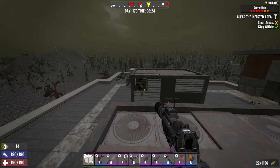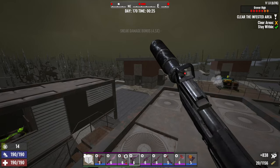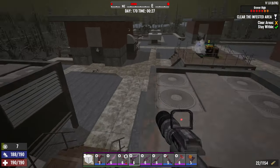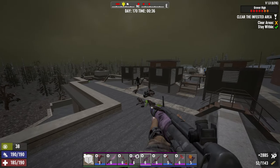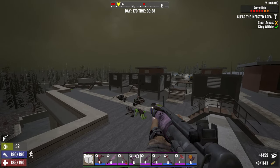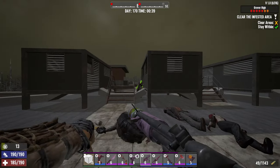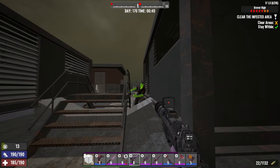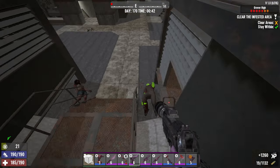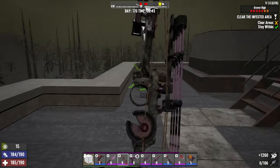Let me clear some of the zombies first. The trigger is going to spawn them there and they will run to you like this. Now clear all of them — as you can see they don't have that many zombies so it should be okay.